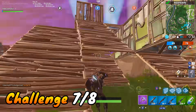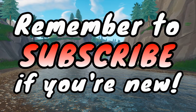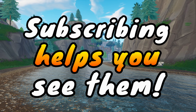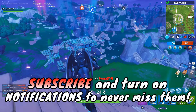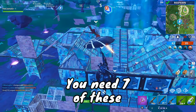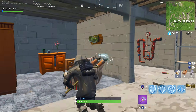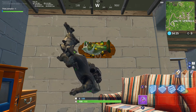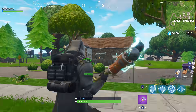We have probably the most important challenge of the week: dance in front of different fish trophies in different named locations. You need seven. What you're looking for is this type of fish trophy — I'm pretty sure this is what it means, because when you dance in front of it, it actually plays some music and dances around itself. This location is in the basement of the blue house at Salty Springs. If this changes or doesn't work, check the pinned comment down below for updates.